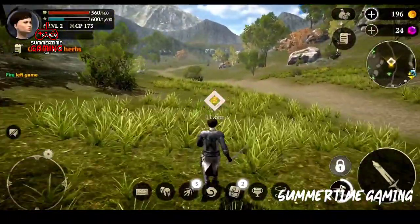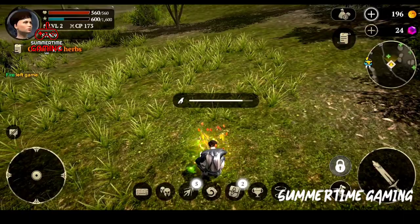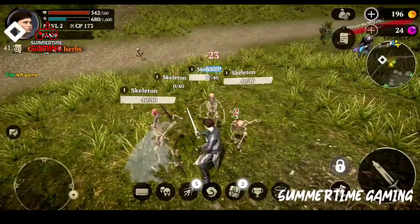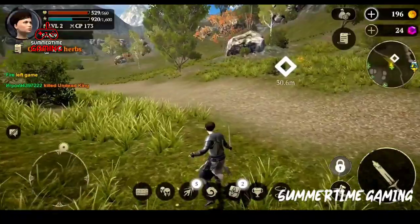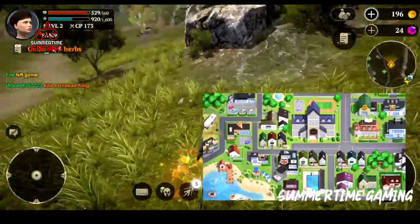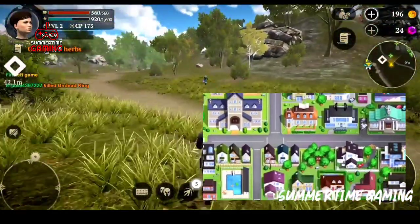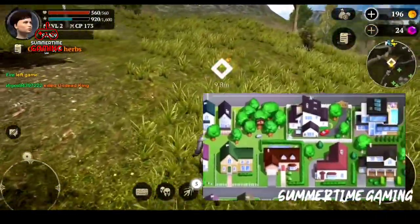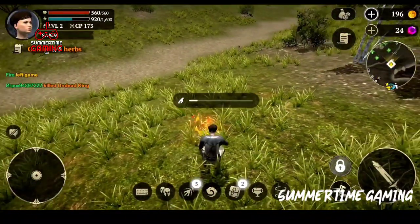Hey guys, I'm Sam and I'm back with a new video. Today I'm going to show you another new location which is going to be added in the Summertime Saga tech update. In the last video I already showed you many new locations - the bar, the lighthouse, museum, arcade, and also Ronda's house location, which we will see in the Ronda's update.